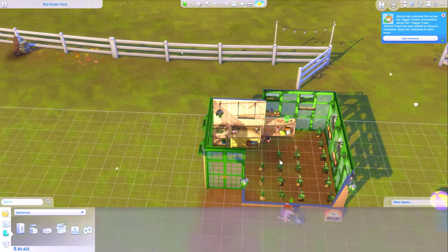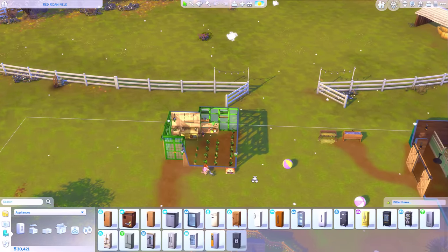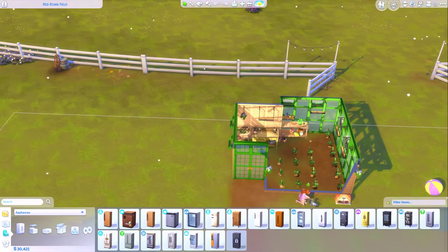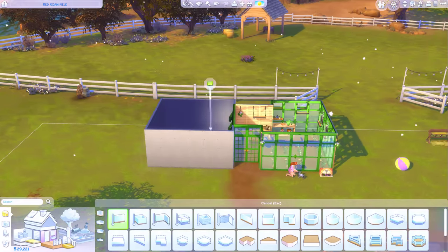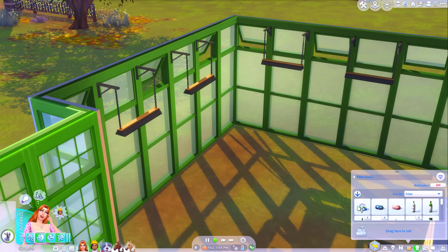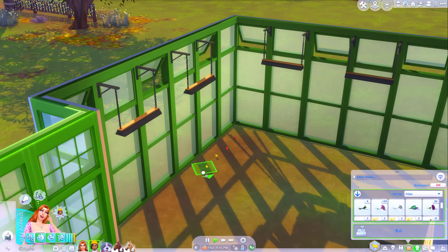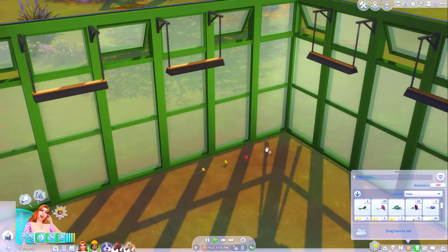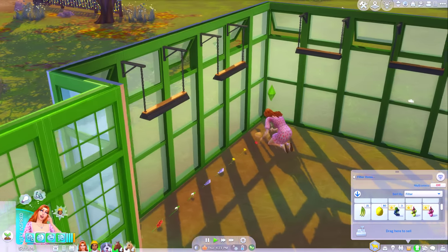I'm going to hop into Build and Buy and just extend this greenhouse a little bit. She says a little bit — ends up making it like over double the size. Perfect, we've got our greenhouse extension. So what are we going to plant? Oh, roses — definitely need to plant roses because we're doing bouquet making as well. So that's why I thought to get some flowers too. Some snapdragons. We've got a good range of flowers growing.